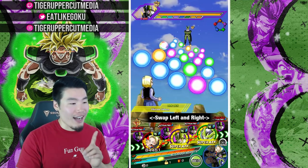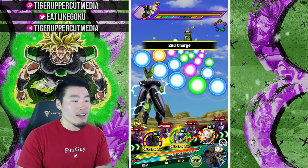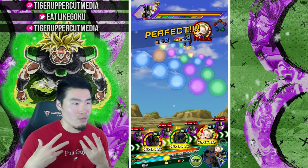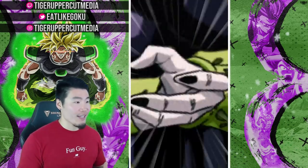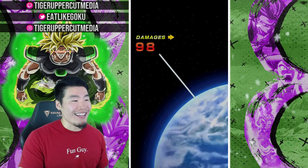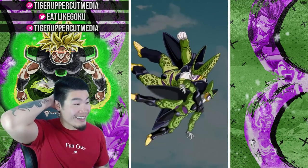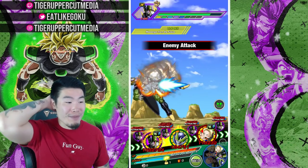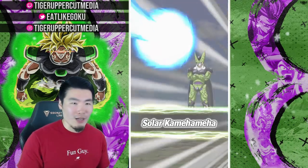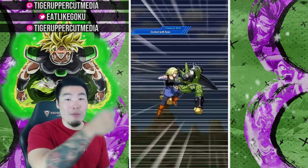I feel like honestly the Krillin might be better than the 18 — if I'm just being completely honest. 18 is awesome, she's really really good, don't get me wrong, but I think Krillin overall, as far as versatility and usefulness go, might actually be the better pickup than 18 right now. His damage is very solid, he's stunning like crazy, he's tanking like crazy, his defense is out of control.